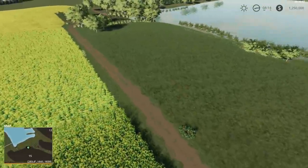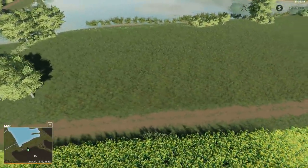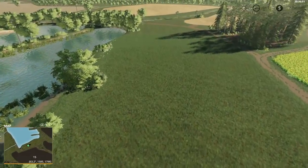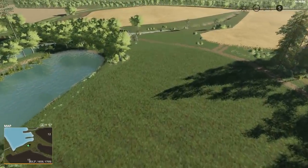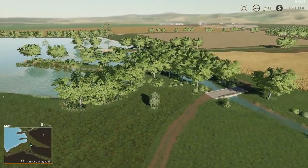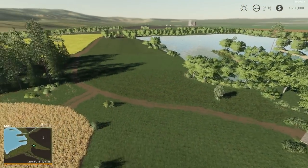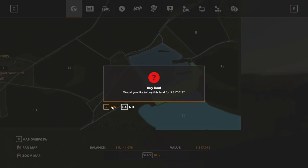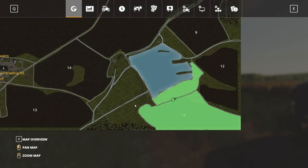We're going to focus on that. We might extend it to animals later on, but this is a beautiful acreage here kind of in the southeast corner of the map right by the water. So sit back, relax, and enjoy a little farm.